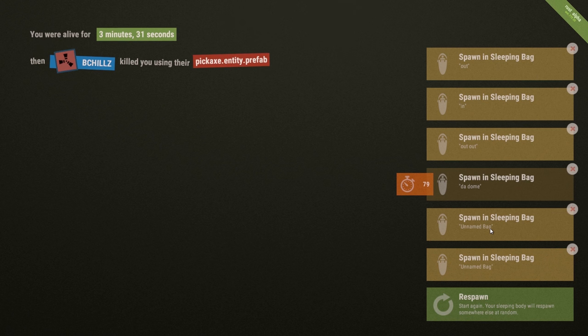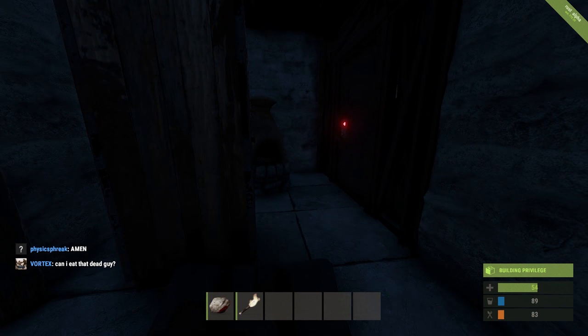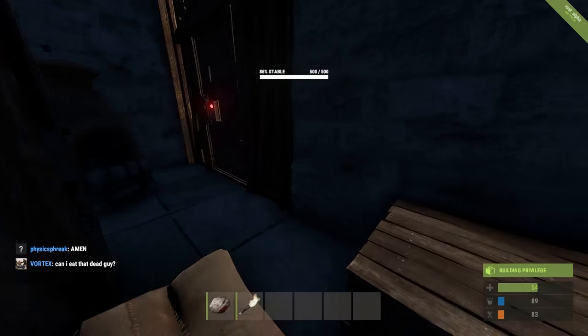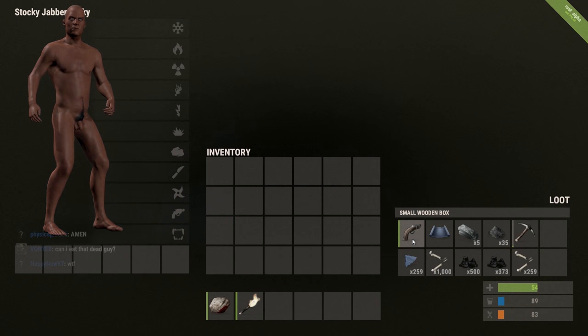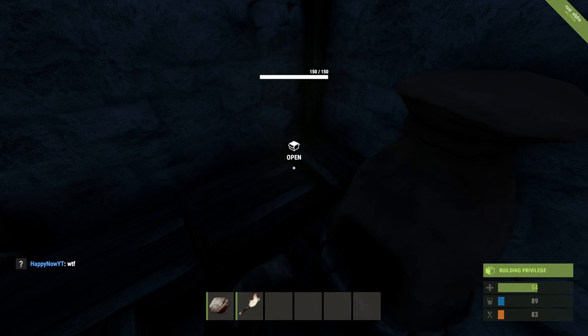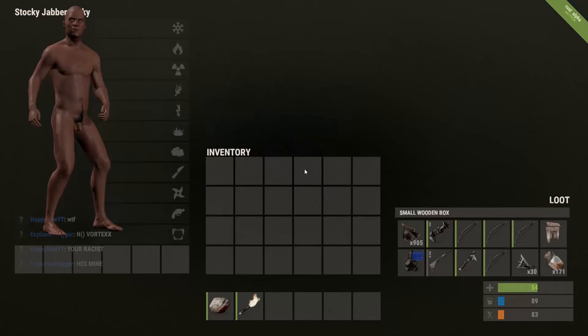It's always good practice to have a spare hammer and extra materials in your loot room so you can repair walls, ceilings, and foundations if you get live-raided. I got raided a few weeks ago but left my hammer in another room, so I couldn't stop the raid. I didn't lose much but it was preventable and pretty frustrating.